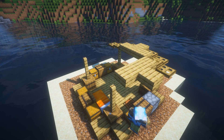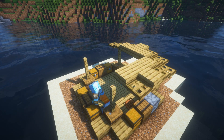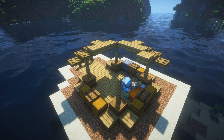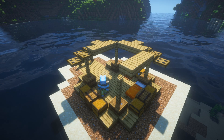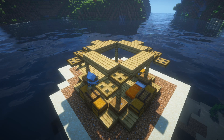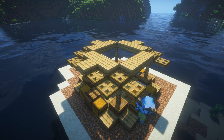Two slabs to connect over to the other side, slab in the center, trapdoor left and right. On top against the slab, one against the fence, and on this side as well. Again slabs to connect over. A trapdoor against the slab, on top of the fence, against the fence. And again three slabs to connect. One in the center, left and right, against the fence.